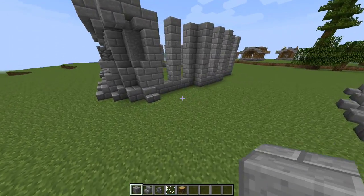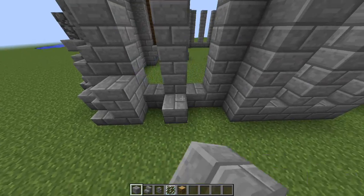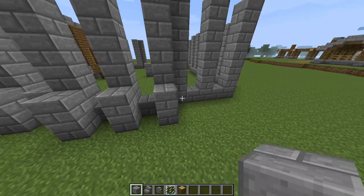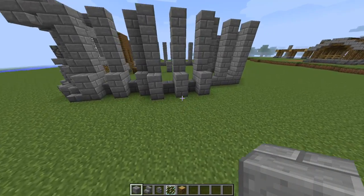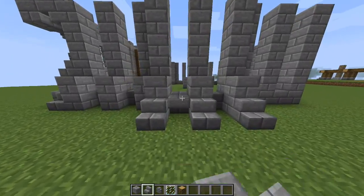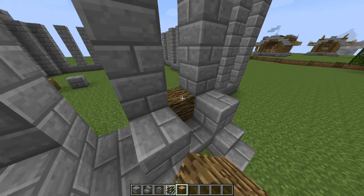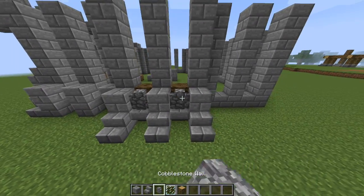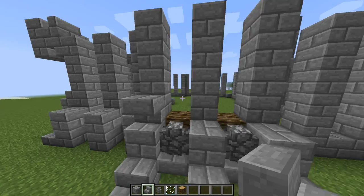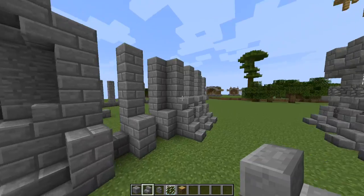In front of each pillar, place two blocks like so, and we're just going to go all the way around. Place two blocks, then place three stairs in front of it, then place two upside-down stairs. Behind these on the next part of the pillars, place two sideways logs, and then place two cobblestone walls in front. Place three upside-down stairs, and then place two upside-down stairs in between.